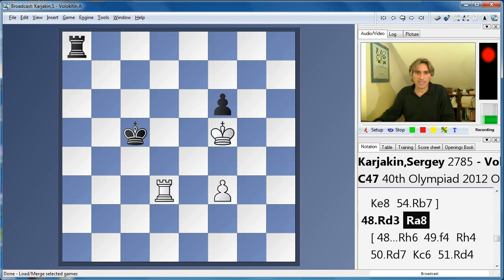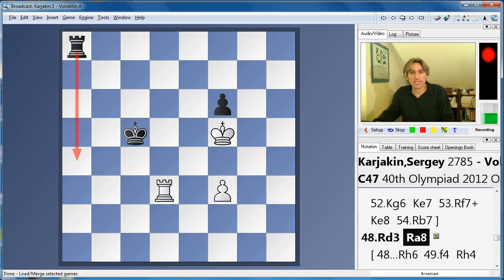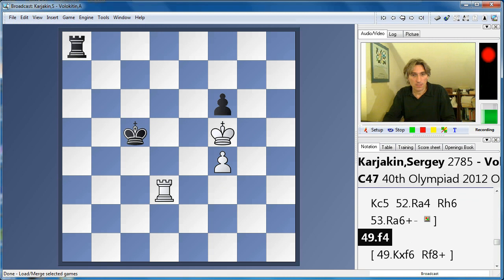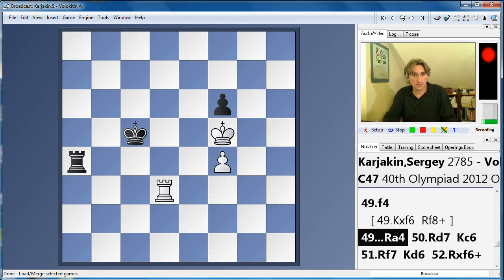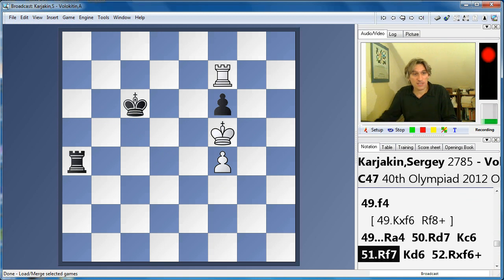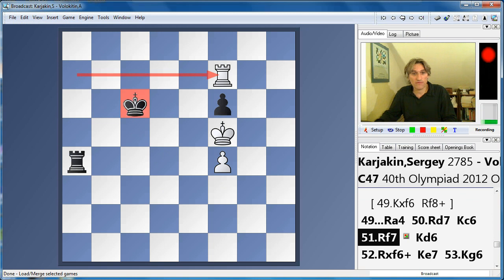Rook a8 was played. I can understand why black went for this, because you want to try and give the rook checking distance, and that way you can hassle the white king. The problem is that black's king still gets in the way. f4 was played, slowly advancing. And now rook d7 — that's an excellent move. The rook has to switch over in order to take this pawn, but it doesn't go too far, and actually the king is still cut off, this time along the 7th rank, so the king can't get back.